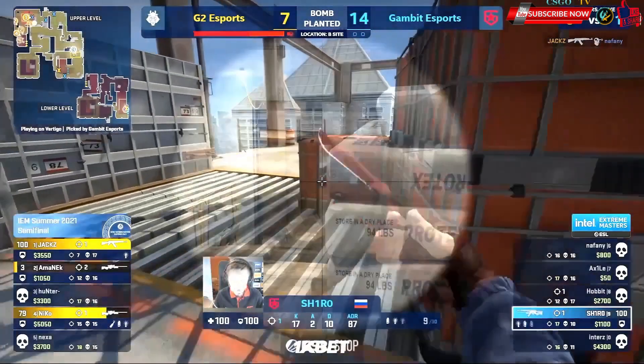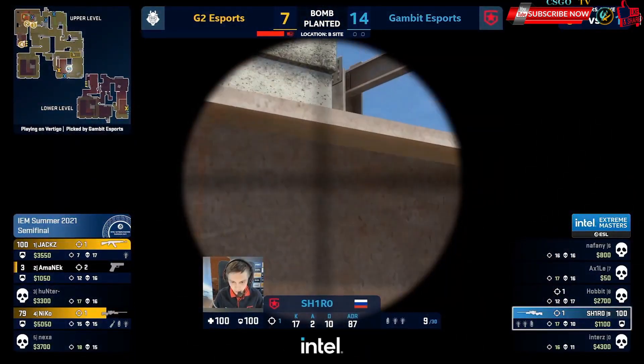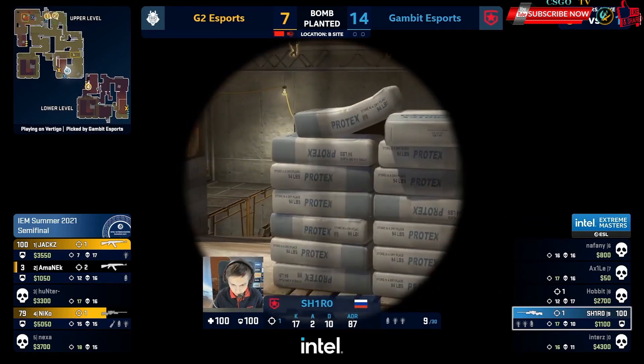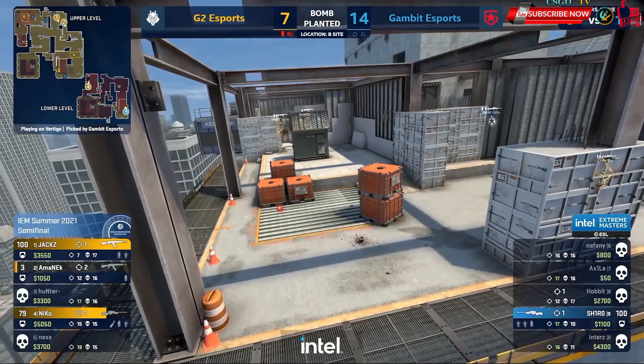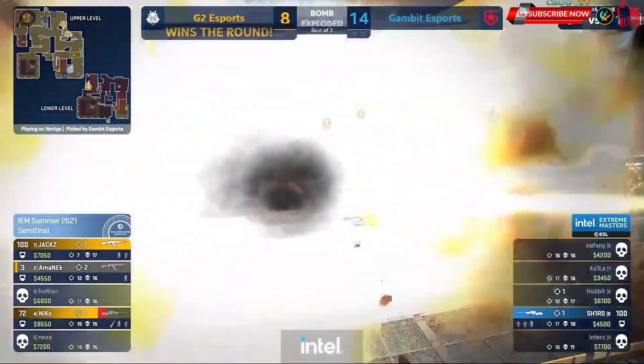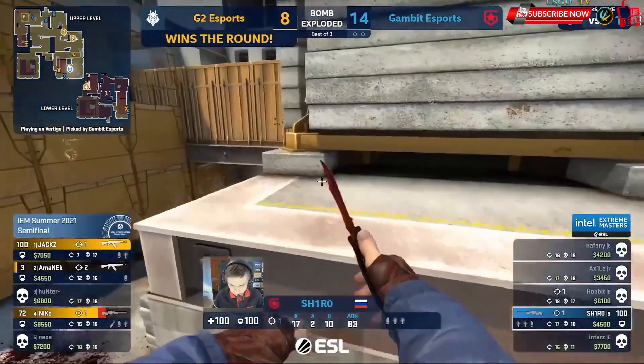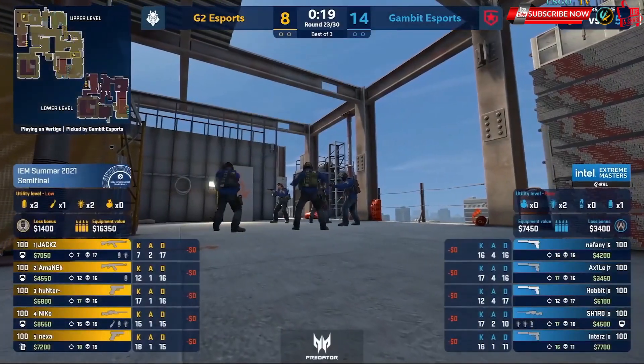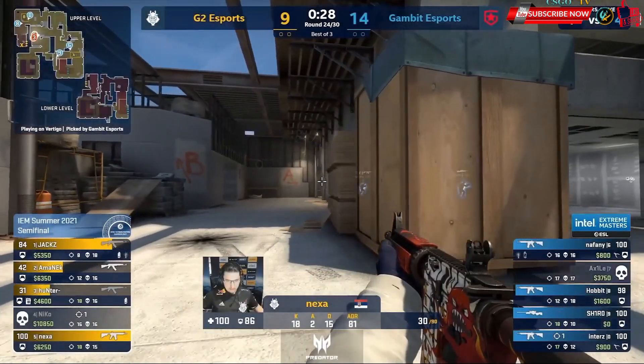A sigh of relief — he completely saved them. The fact he's staring at that generator, Axile just happens to expose himself. Because Axile was moving around there — maybe he was thinking he needed to have a quick look at mid. If he doesn't do that and Amanek slips through spawn, maybe Amanek gets caught at another point. What's he doing with a MAC-10 when flanking A?